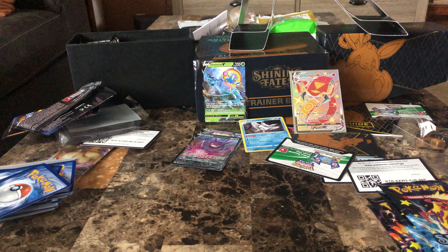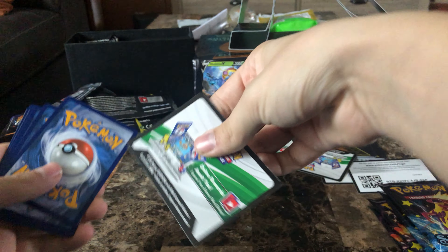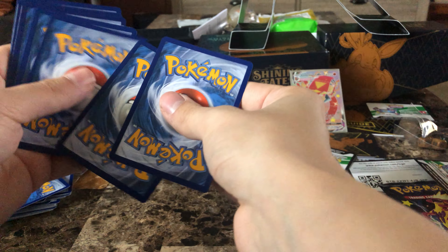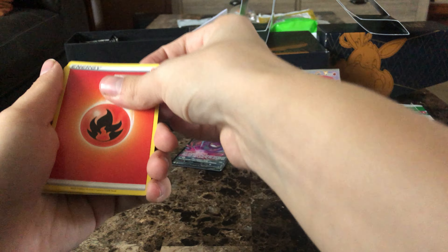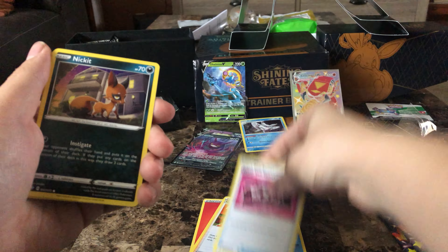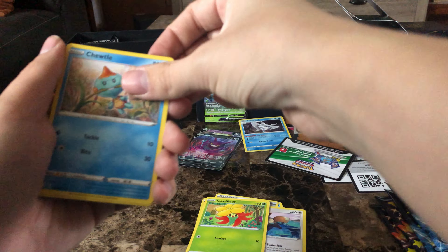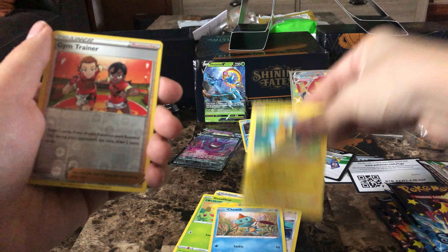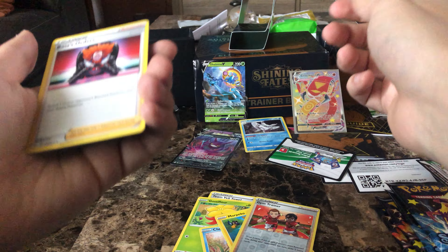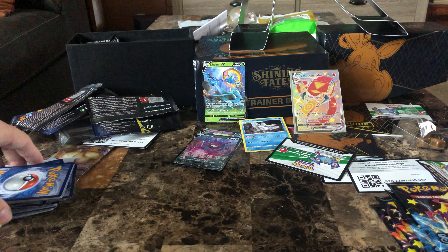Alright, let's have the second Dracolock. Dragapult. Alrighty. Fire-type Energy, Gym Trainer, Floatzel, Team Yell Towel, Nickit, Eevee, Gossifleur, Chewtle, Morpeko, Morpeko, Gym Trainer, and Boss's Orders. I think I needed Boss's Orders, honestly. Toxtricity's next.